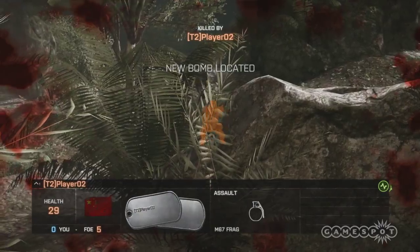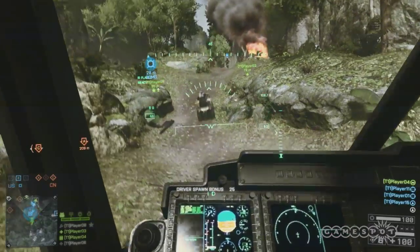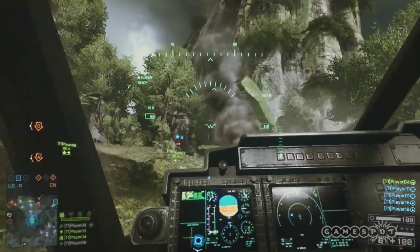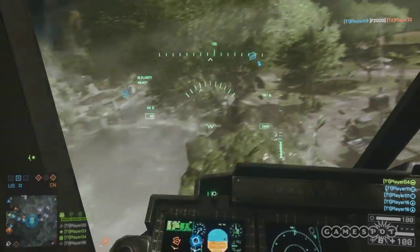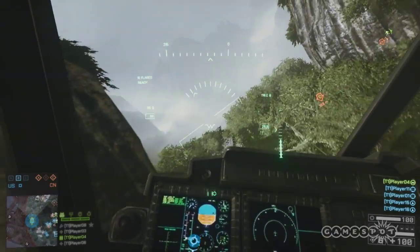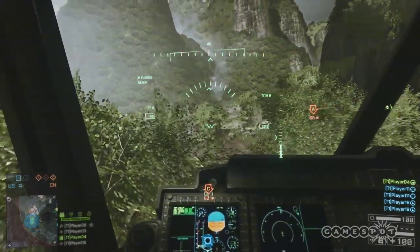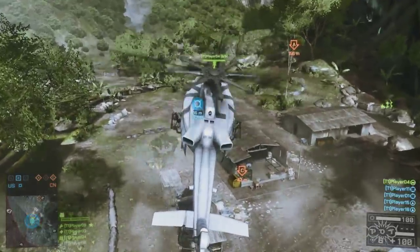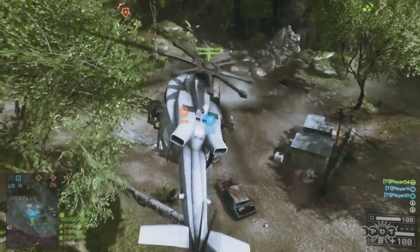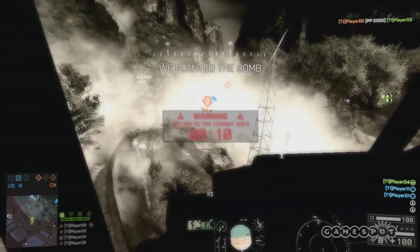One of the biggest strategies in obliteration mode is to get somebody in the helicopter because it's usually the fastest route around the map. This map is actually really good for helicopters — there are three huge mountains and it's very fast to duck behind one when somebody's locking you up. I think rolling with at least one defensive engineer with a stinger is going to be really important. If you don't leave somebody back at a base capable of taking out helicopters, this is what's going to happen. But this map is also pretty nasty for amateur helicopter pilots because you have to do some strict maneuvering to get in and out of the trees.